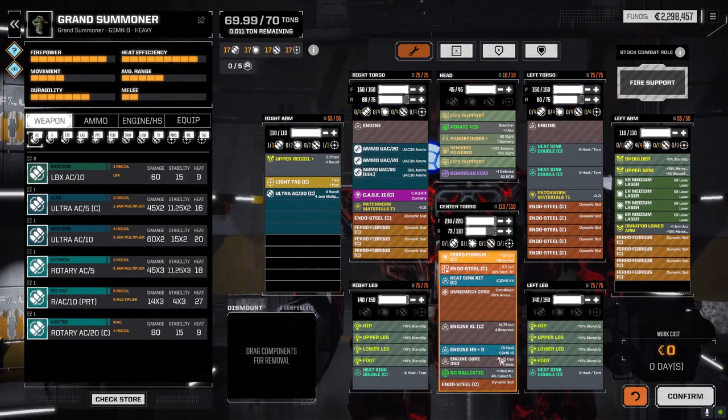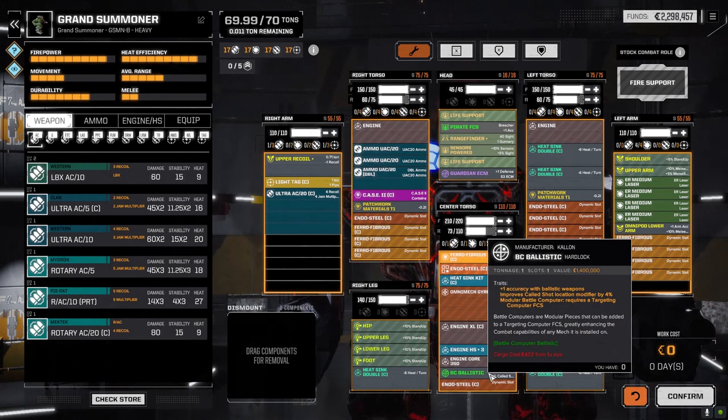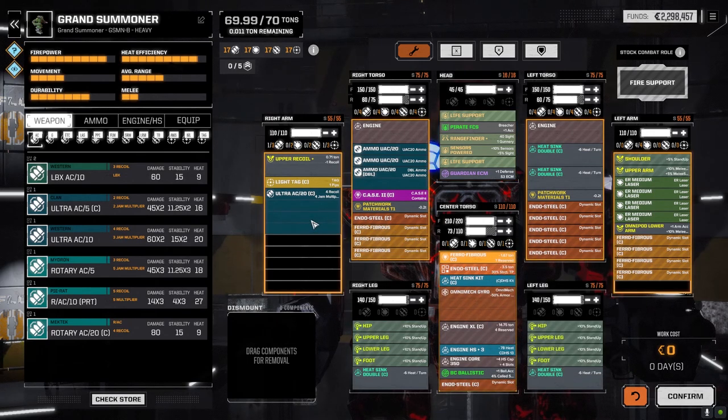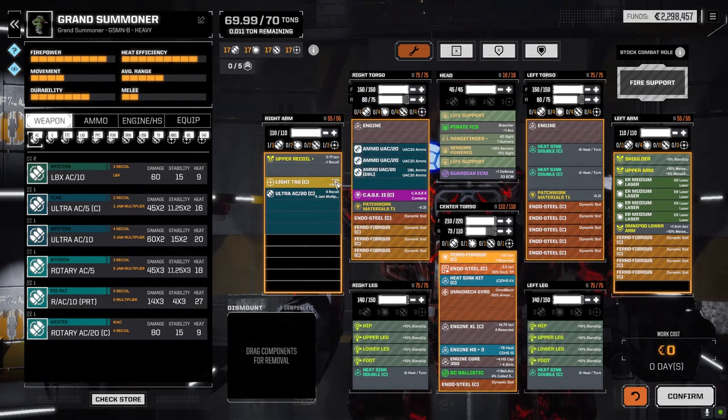The Grand Summoner is 70 tons with a 350 core plus three heat sinks dropped in the center. We've got a Pirate Fire Control System — it's not the best, it's got plus 10% heat generated on weapons — but we've got a lot of heat sinking so I'm not worried. I wanted the plus one accuracy and plus one evasion pips ignored. It does have plus one recoil with ranged weapons, so we'll have to watch recoil. We've also got a Battle Computer ballistic, giving us plus one accuracy with ballistic weapons. We're going to use that with our Ultra AC-20, which has a minus one recoil on the arm.